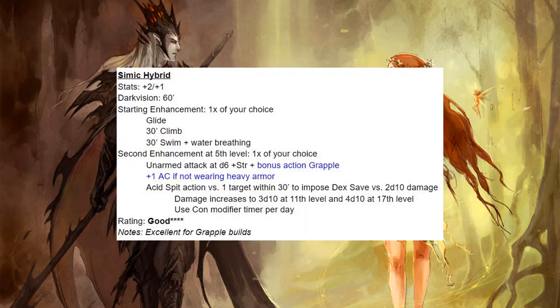Next we have the Simic Hybrid, and I'm pretty impressed. They've got a nice selection for each of their two abilities. A glide or climb speed can be really nice — certain builds can take advantage of that climb speed. Dropping people after you grapple them is really nice. Your second enhancement is pretty solid — plus 1 AC, which I'm always very impressed with, and a bonus action grapple, which is excellent for certain grapple builds. I give Simic Hybrids a rating of good.